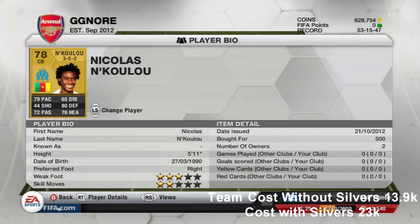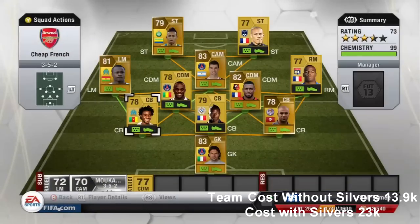Finally, the last centre back is Nkulu. He's not as tall as the other two defenders but he's 5 foot 11, with 79 pace, 72 passing, 80 defending and 76 heading. He's a very cheap 500 coins — definitely recommend getting him.